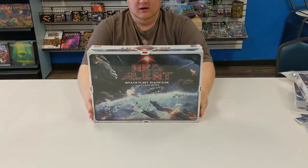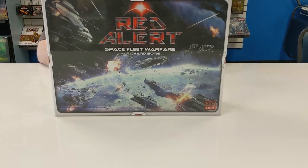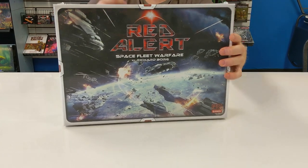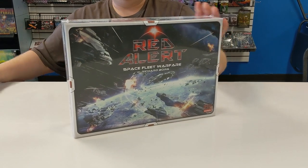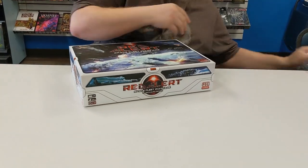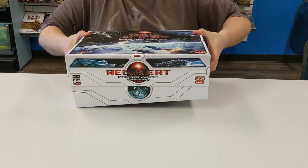Here is the main game. It comes with 92 plastic starships, and a really cool play mat design that I think is going to be really nice, along with all your other stuff. Pretty hefty box — definitely feels like it's made well.